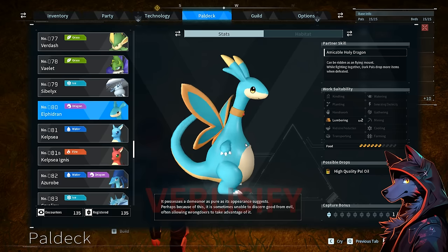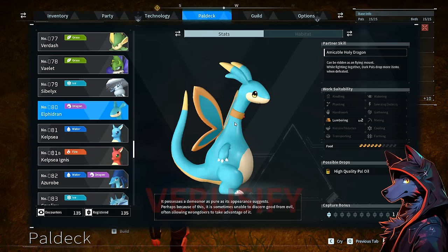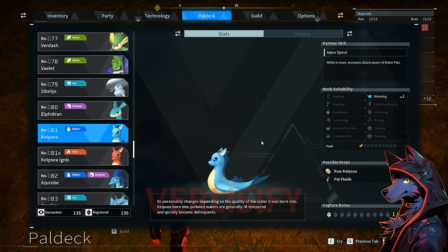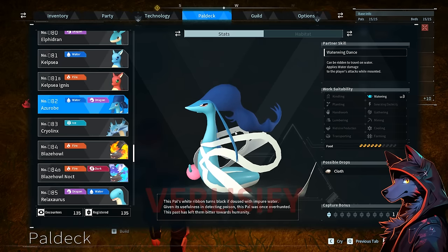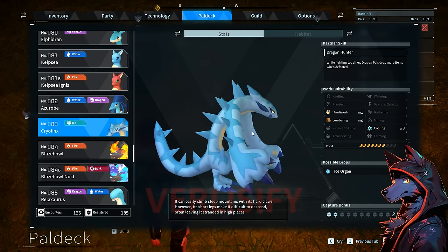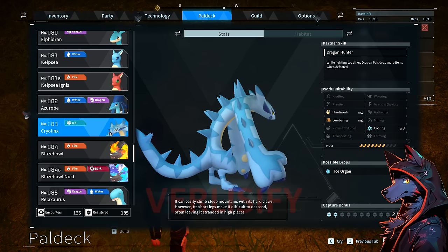Elphedran: adorable — described as an amicable holy dragon. Level 2 lumbering, high quality pal oil. Dark pals drop more items when defeated, so dark farming with this dude is very powerful. Kelp C: cool little thing. Kelp C Ignis: attack power for water pals vs. fire pals. Azure Robe: applies water damage while mounted, level 3 watering, also drops cloth. Cool design. Prowlings: while fighting together, dragon pals drop more items when defeated — nice because dragon is a nice type with super effective hits. Level 3 cooling.